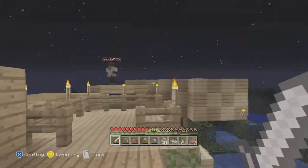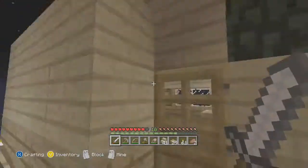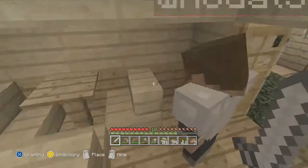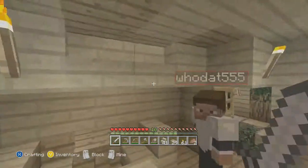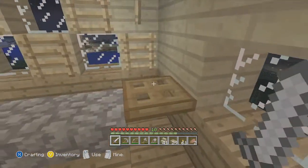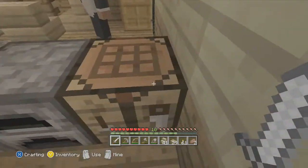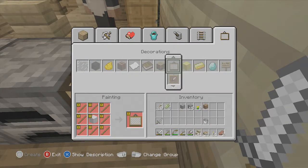I'll show you the kitchen. Walk on in. As you see right here, we have a nice table, which we can't sit in right now. As you look above, there's some cabinets. And then right here we got a little door, little design on the wall. We got a furnace and a crafting table, which I'm gonna use right now because I forgot.